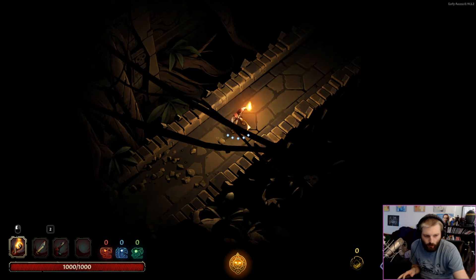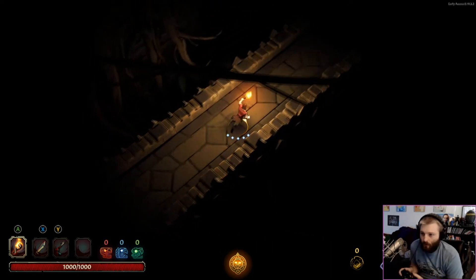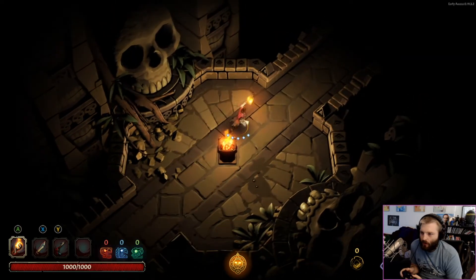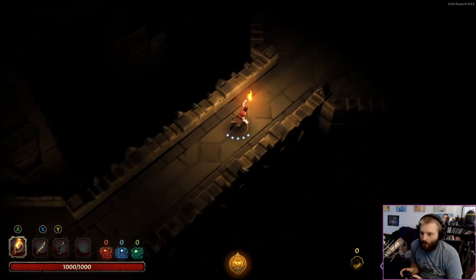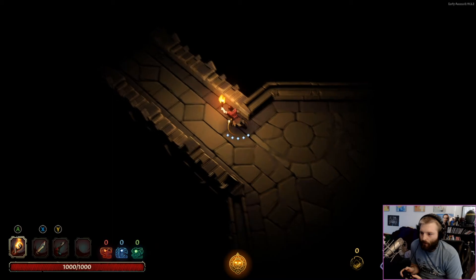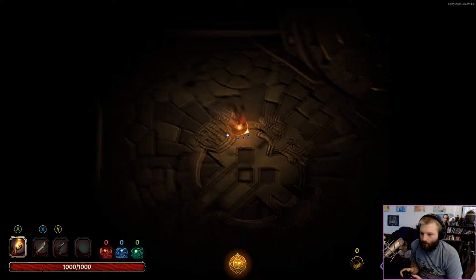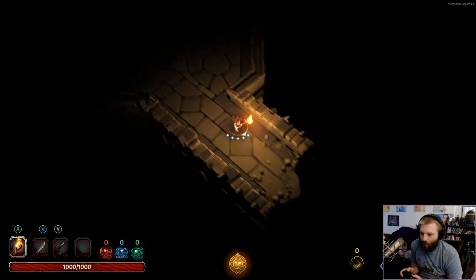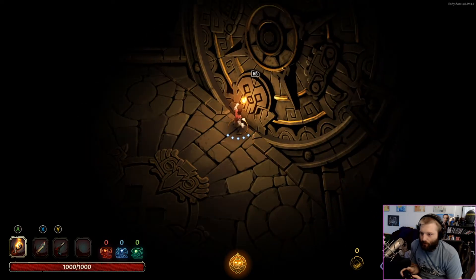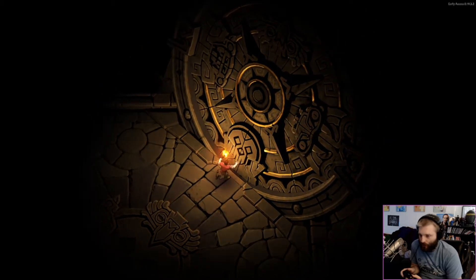I'm going to lower all the volume a little bit. So it's gonna be like a tutorial first - I dig this. All right, the torch is a thing. Dead end - can you fall off the edge? Doesn't seem like it. I wonder if these will get unlocked later or if they're just nothing. All right, here's a big old fancy door - that's a big door.